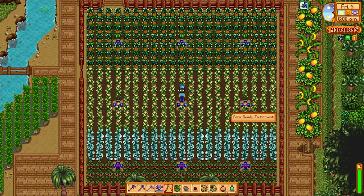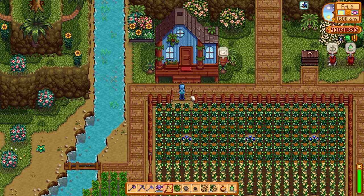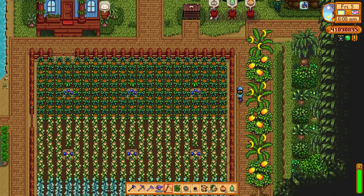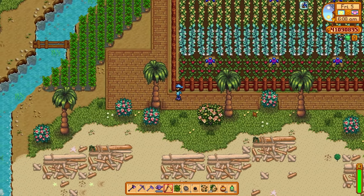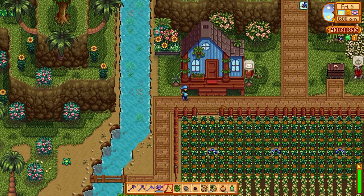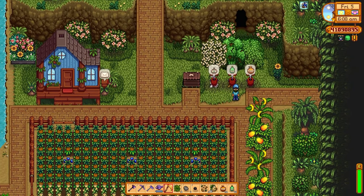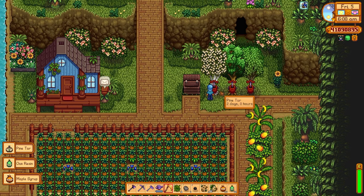Now let's talk about Ginger Island — it's basically a second farm. Not as big as your original farm but still plenty big enough that you can put tons of crops and trees on it. We have banana trees and mango trees here. To keep things simplified, we just have the Ginger Island trees planted. Inside the house we have more processing machines. We've got one of each tree type set up with heavy tappers, and this serves as a reminder: when these tappers are ready, the tree farms back in Stardew Valley are also ready.